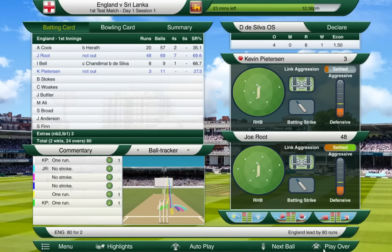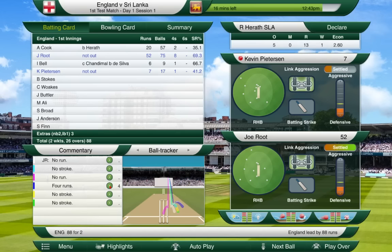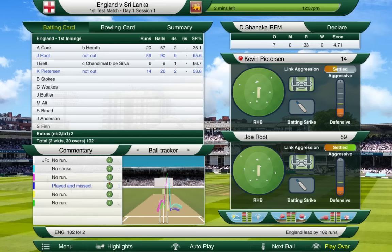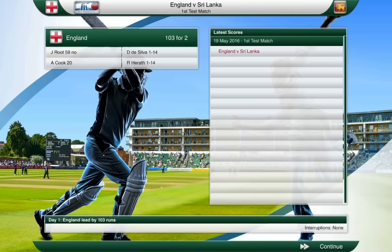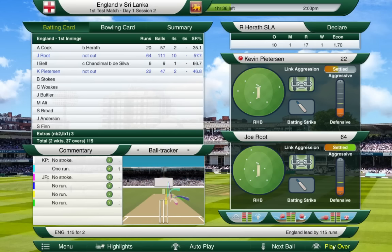Ian Bell now gone for six - England 74 for two. Kevin Pietersen comes in and hopefully he can get a hundred. He hasn't scored in eight balls but he's finally off the mark. Joe Root creeping towards his 50 - and that's his 50! He gets a four and brings up his 50, which he'll be very pleased about. That's lunch on day one already - England 103 for two, Joe Root 59 not out, Pietersen at the crease. We're looking okay and going to build a solid score.